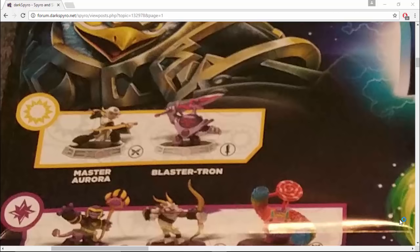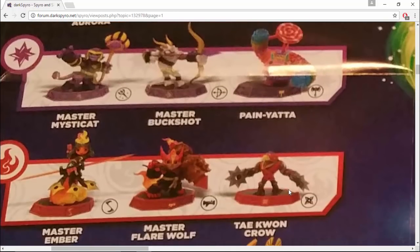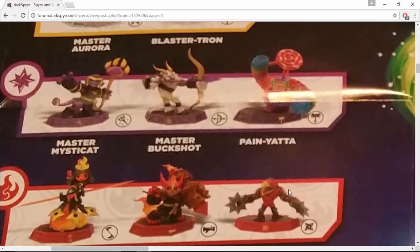Next up we have Buckshot. We still really don't know what species Buckshot is 100%. He does look sheep or ram-like given the horns and just the feet and stuff, but normally they walk on four legs instead of two legs, so he is not really a normal sheep or a normal ram. He is some sort of magical sheep or magical ram — he is not a normal character.